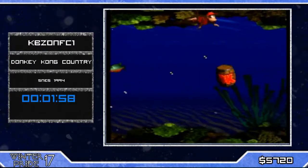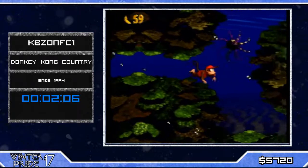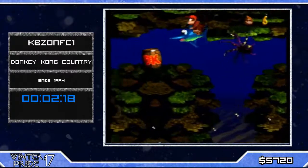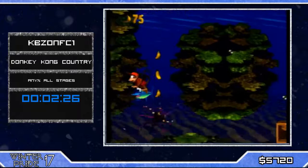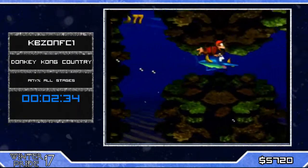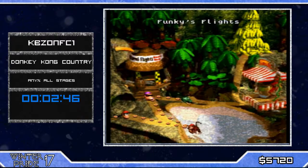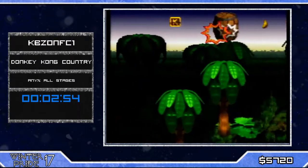Now we're getting into the first water level — Coral Capers, the best song in the game, well second best. This is basically where we see the most amount of resets on any runner. We see our boy, which we call Eduardo in the community. He went through the Croctopus really nicely — normally seven times out of ten we get hit by the Croctopus unless you're KBZ or a top runner. He's just gonna tap Y until the end of the level, and Eduardo goes without a scratch!